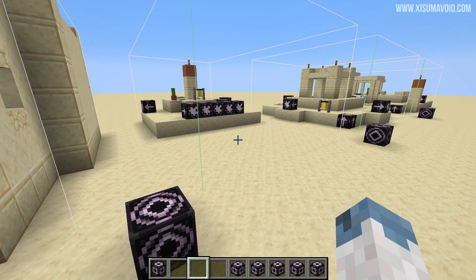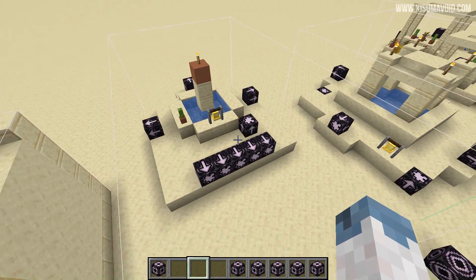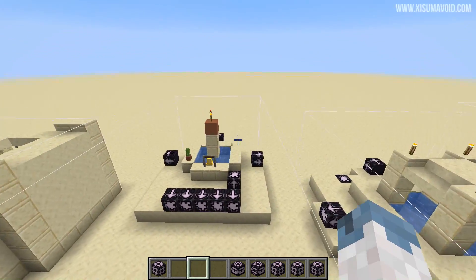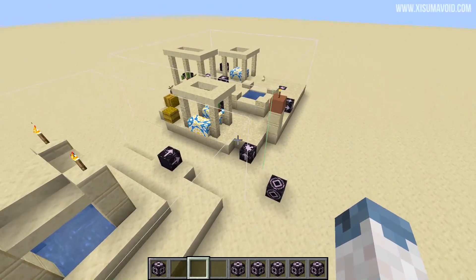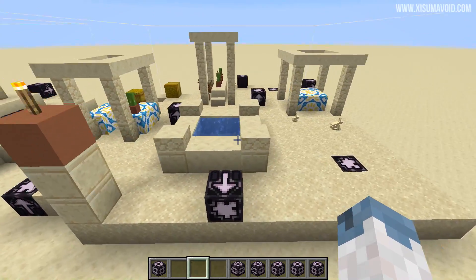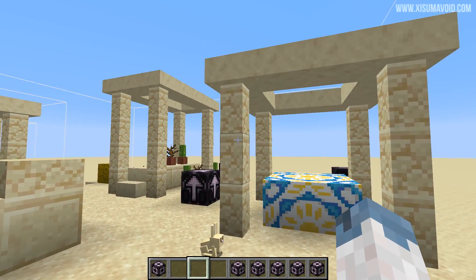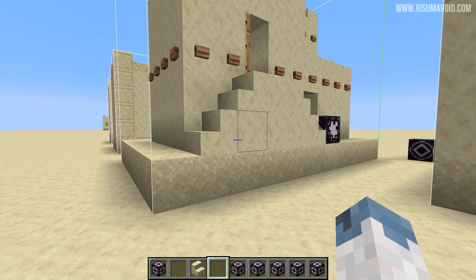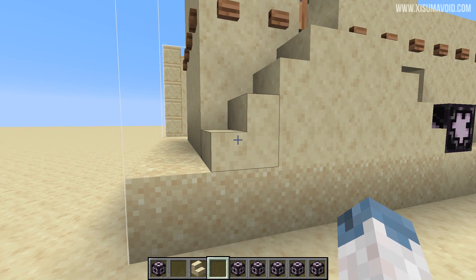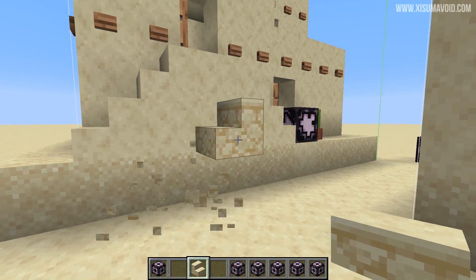Last of all we have our three desert meeting points - these are basically the centres of the town. This one here has a rather large structure size but they all perform the same sort of function. We can also see some terracotta and sandstone walls. This building back here has taken advantage of the smooth sandstone stairs - as you can see they are different from regular sandstone stairs.